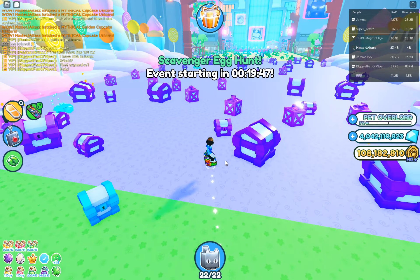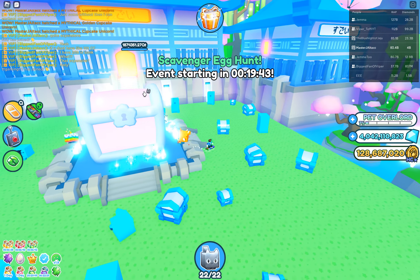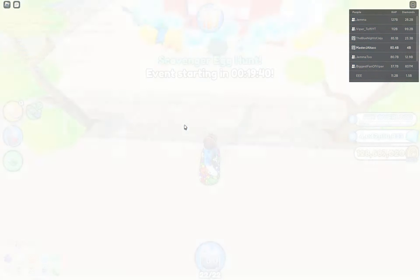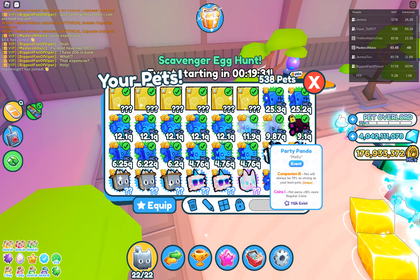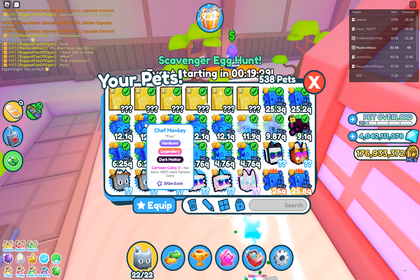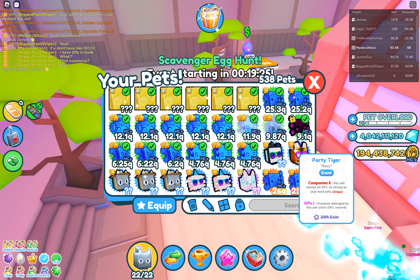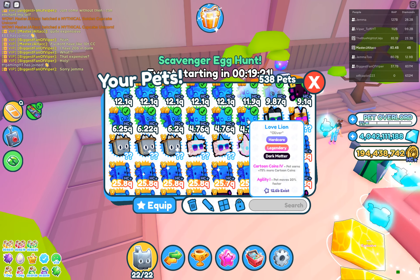Tomorrow I'll be farming this and hopefully get some world two coins to hatch. I don't know what else is in the update — basically we just have this secret area with my pets farming in there, because I think this is the only thing that's been added. I'm looking forward to getting more of these 12Q chef monkeys.